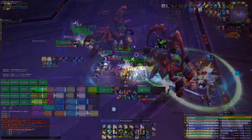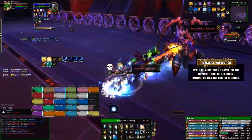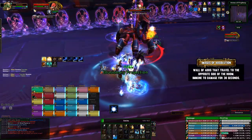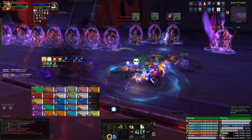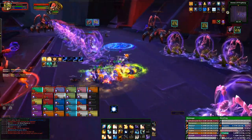Also for the raid to watch out for on Heroic is Images of Absolution. These will spawn on one side of the room and begin to move across — any players caught under them are more or less one-shot. However, these can be crowd-controlled, with Mass Roots probably being the most effective. So when they spawn, instantly crowd-control the ones that are moving towards the raid and ignore the rest.